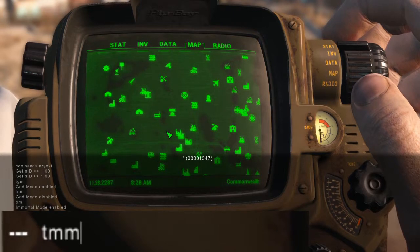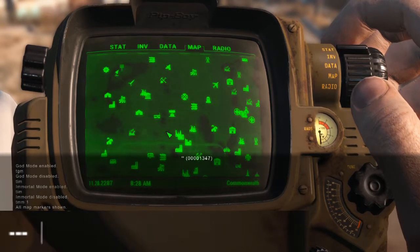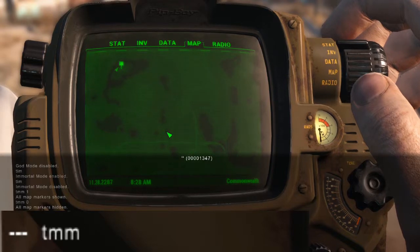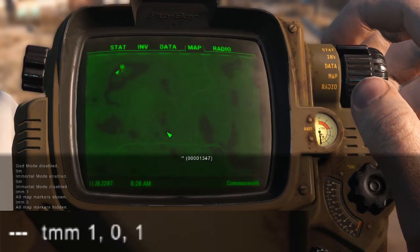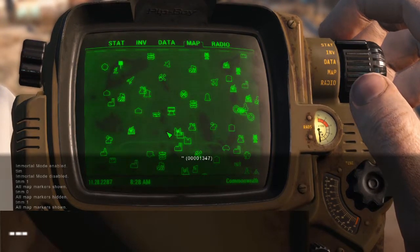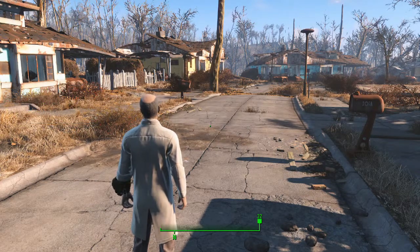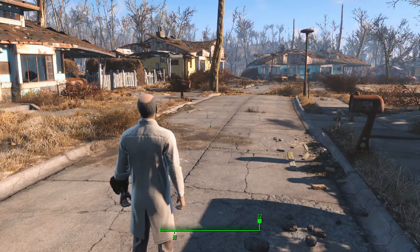I'm going to remove all markers by typing in TMM0. TMM1 gives us everything marked and allows fast travel there. TMM1,0 will discover locations but mark them as undiscovered, so you won't be able to fast travel. Even Sanctuary is going to show as just discovered and give experience — it's a way to give yourself some experience, but it's mainly just to make fast travel easy.